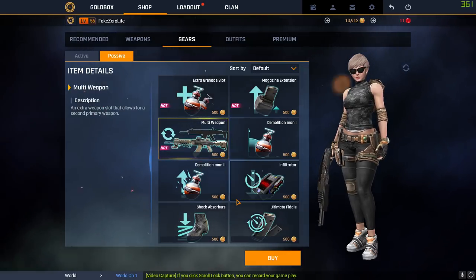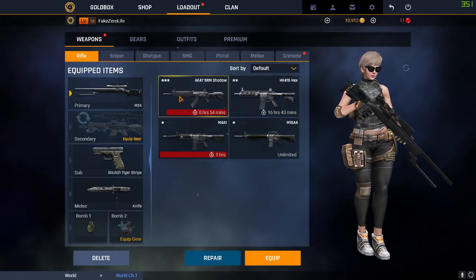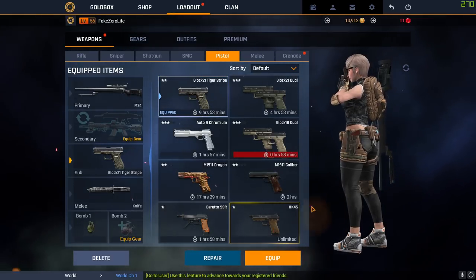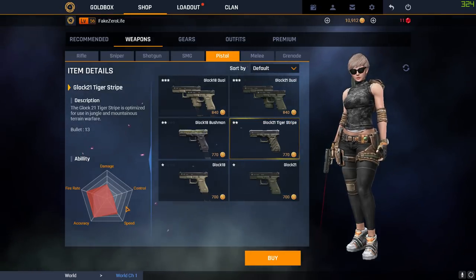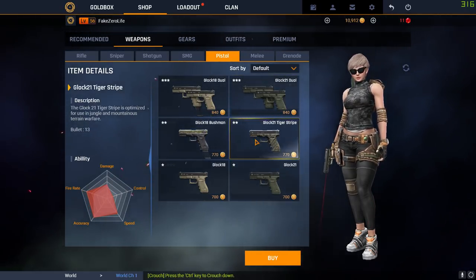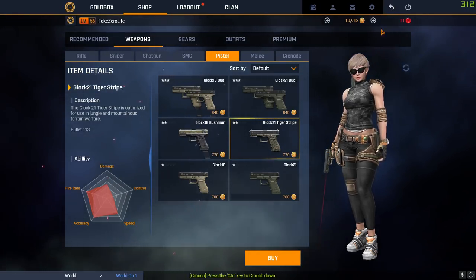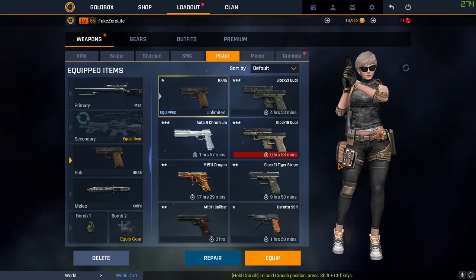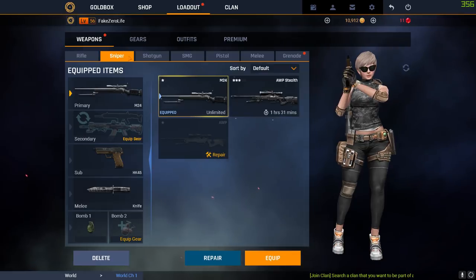Now for money saving tips. If you're trying to save gold, you don't need an amazing pistol — just use your HK45. It's a great gun. Compared to the Glock 21, it has slightly less rate of fire and a little less speed, but same damage and same accuracy. Pistols aren't super important unless you're playing a pistol-only game mode. If you're using a sniper, you only need one bullet from the pistol after your shot, so the HK45 is fine. For snipers trying to save money, just use the M24 — it's still basically the same as the AWP, you just get a little less run speed.